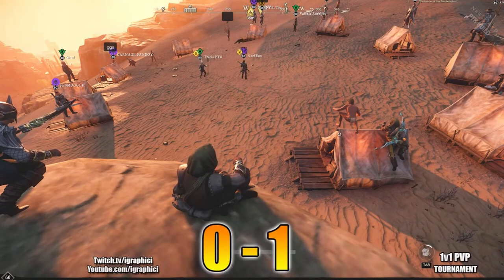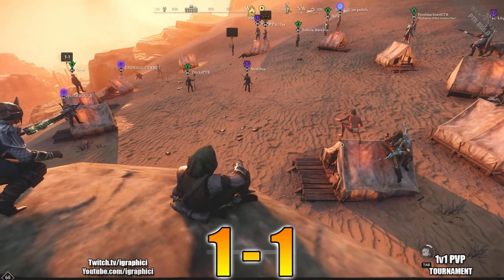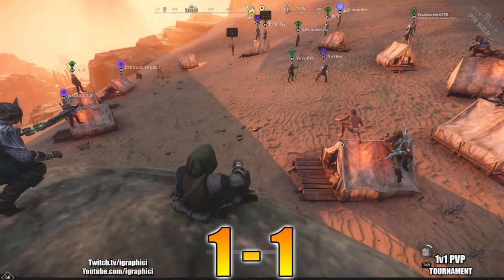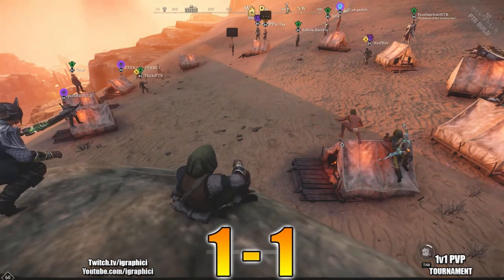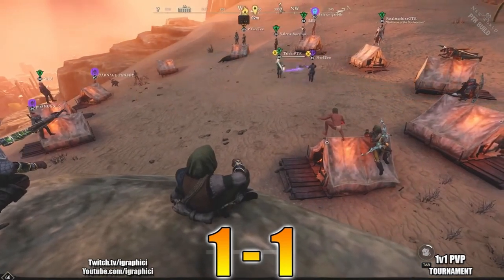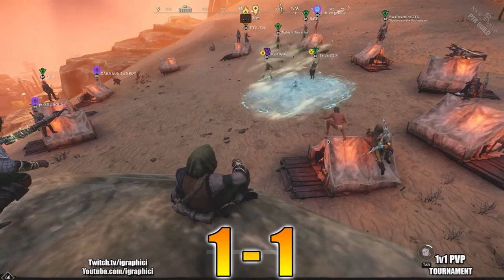Now we're at 1-1, and this is a best of 5. Both agreed to the best of 5. So we are looking at a best of 5. I don't really have the graphic for it, unfortunately, so we're going to be stuck at the 1v1 display — but just realize it is a best of 5. They are tied at 1-1. This is going to be a much more intense fight than we've seen with the double rapiers, because this musket can do so much burst so quickly.